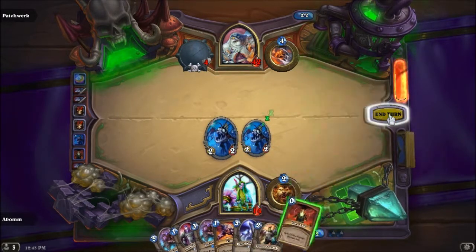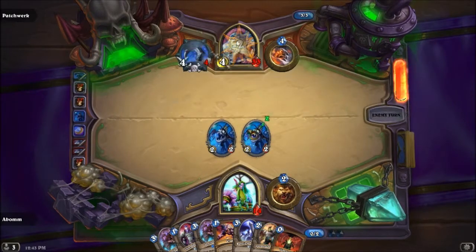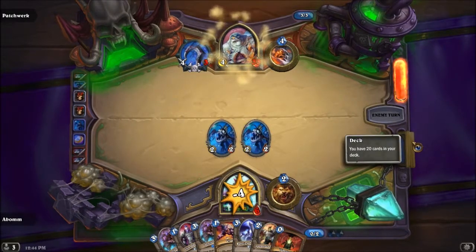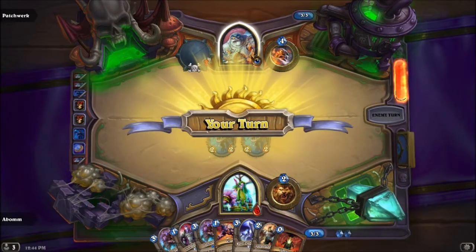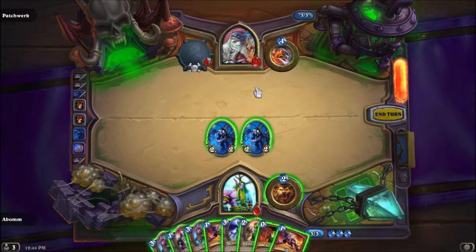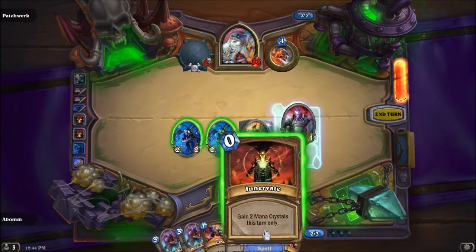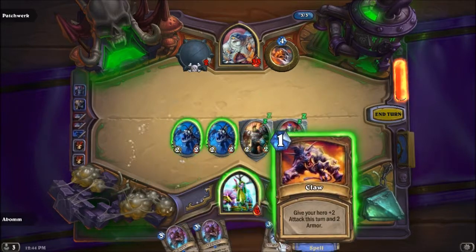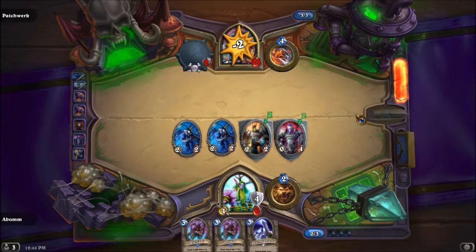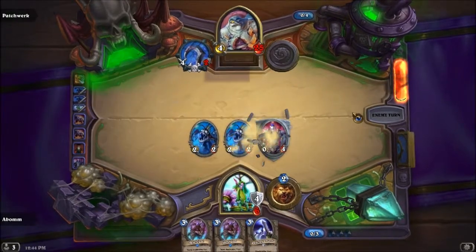So basically just make him draw more cards. I don't know what to do with this Innervate right now — I think I'm just going to keep it. It doesn't really matter how much damage you take to the face, as long as you get your key cards. I'm sort of in a dangerous position — not really, though. I think I can just taunt up. I need more health, so I'll just use these claws while I have them. If I can get a Brewmaster, or two Naturalizes or whatever, I'm golden, because he's drawn four cards already.